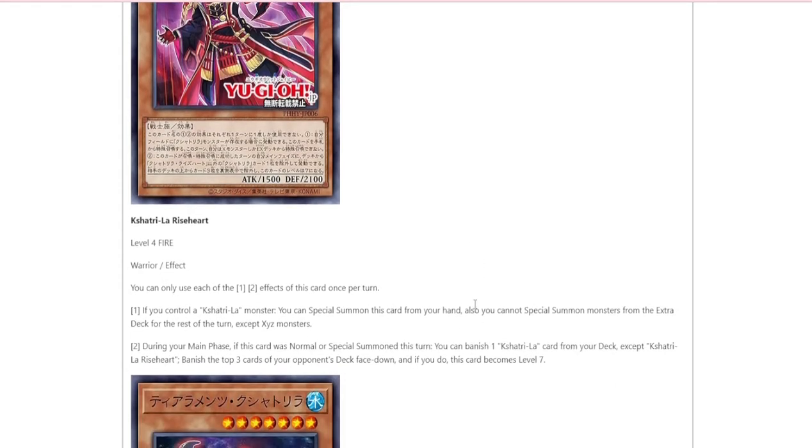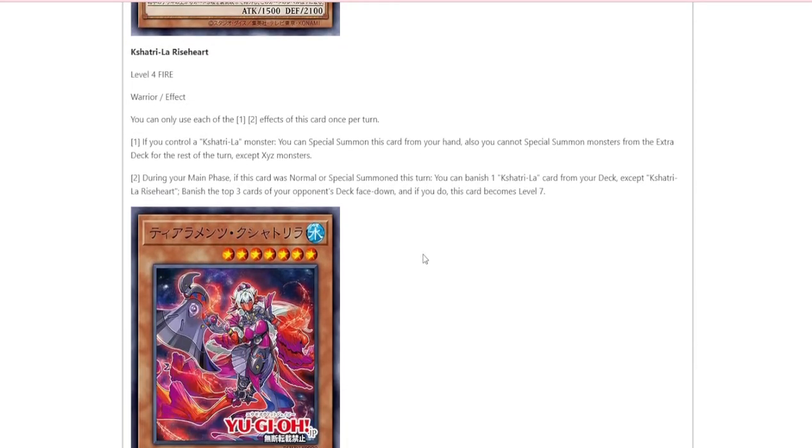This is Kishatoria Riseheart. If you control a Kishatoria monster, you can special summon this card from your hand, but you cannot special summon from the extra deck for the rest of the turn, except XYZ, which is fine — the deck never went into anything but XYZs. You're working with rank 7s. During the main phase, if this card is normal or special summoned, you can banish a Kishatoria card from your deck, except a copy of itself. Banish the top 3 cards of your opponent's deck face down. And if you do, this card's level becomes 7.